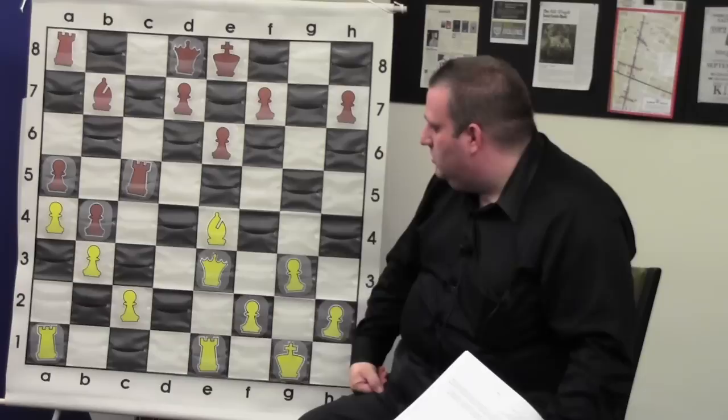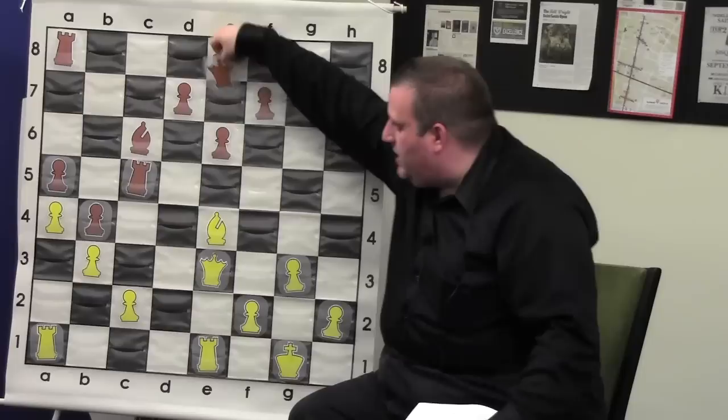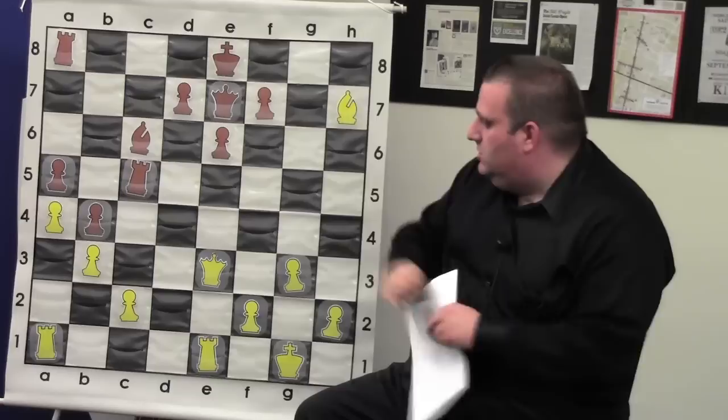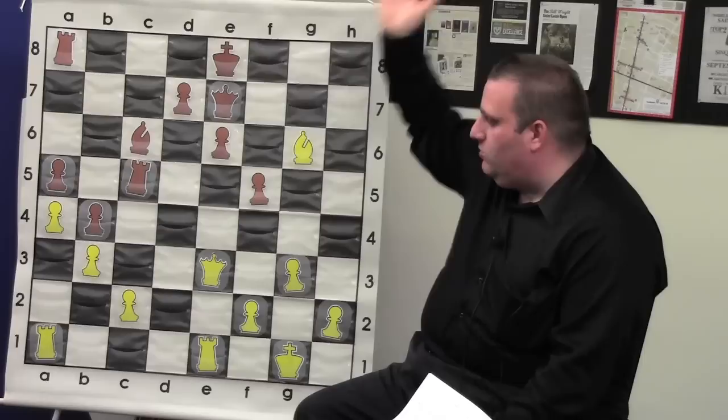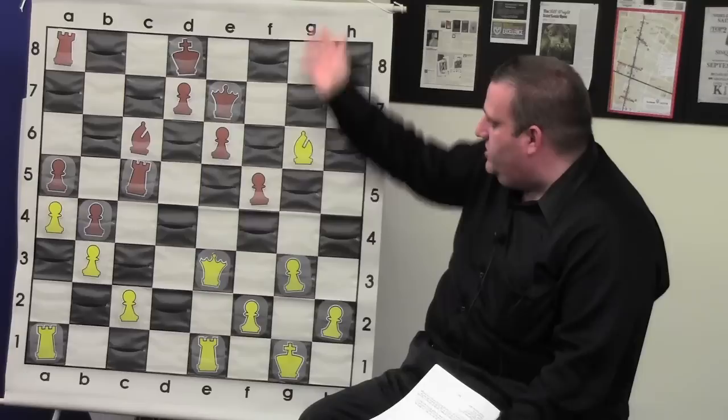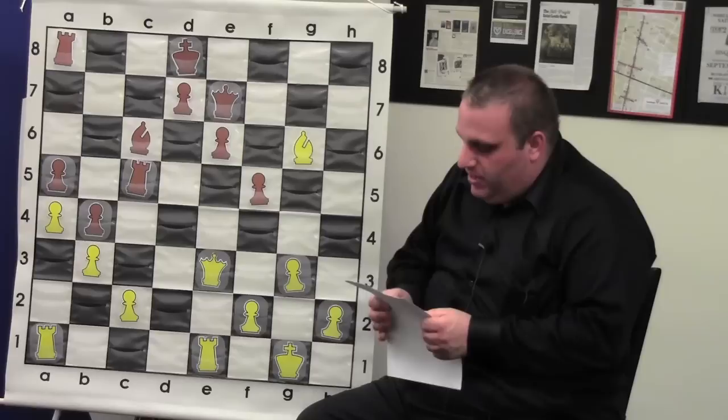Gata played queen e7 defending his rook — that's not bad, it doesn't lose, it's okay. Hikaru took a pawn, which is what I always do. Then f5 attacking the bishop — going either way is equally good according to the computer, but all humans go here. And then you can castle next move. Generally you want to play king c7, rook g8, and checkmate your opponent — so you're not going to play king f8.